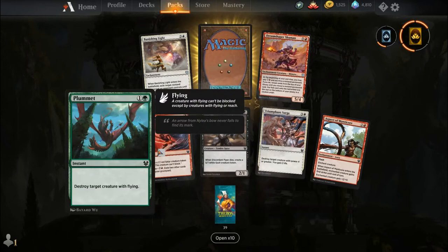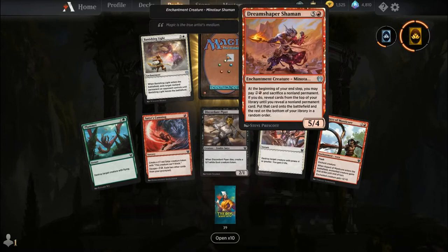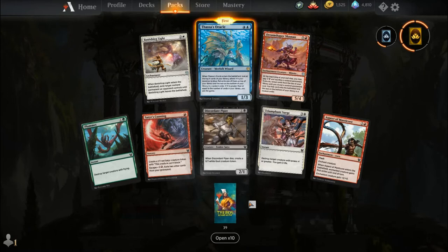Plummet, Satyr's Cunning, Discordant Piper, Triumphant Surge, Aspect of Manticore, Banishing Light, Dream Shaper Shaman, and our rare is Thassa's Oracle. Who likes meme cards and Laboratory Maniac? Thassa's Oracle costs two blue — you get a creature Merfolk Wizard, a 1-3. When it enters the battlefield, look at the top X cards of your library where X is your devotion to blue; put up to one on top and the rest on the bottom in random order. If X is greater than or equal to the number of cards in your library, you win the game. Basically, if you can see all the cards in your library, you have infinite knowledge and you've won.